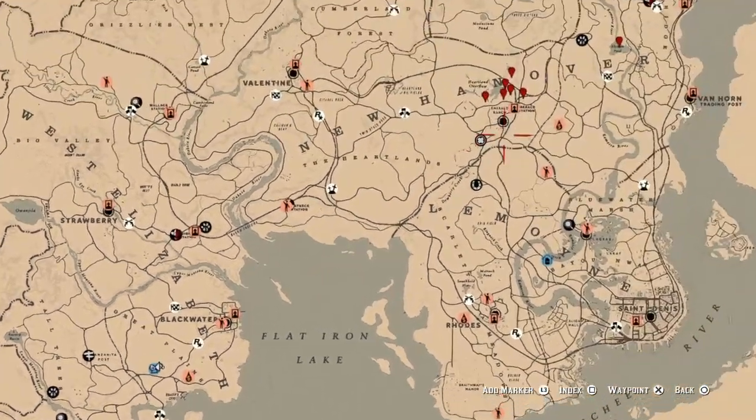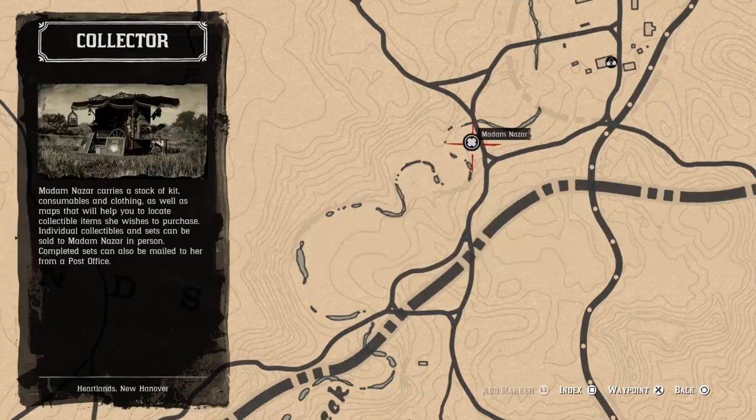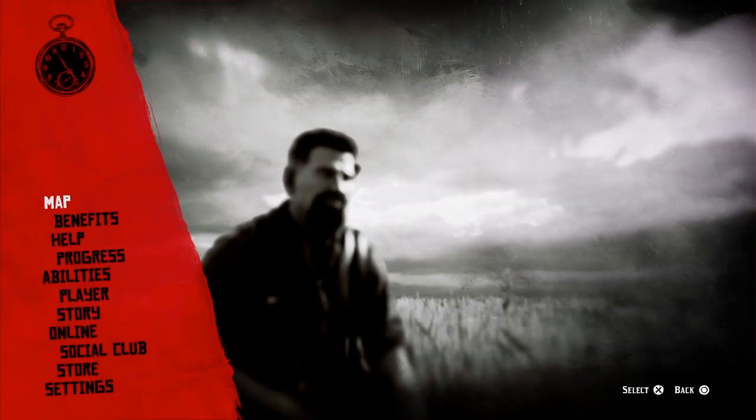That's it guys. Once again, Madame Désirée is going to be located over here at Dewberry Creek today, and the nearest fast travel is going to be Emerald Station. I wish everybody luck on their dailies — later!